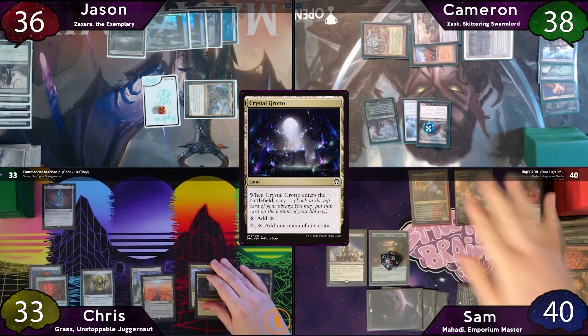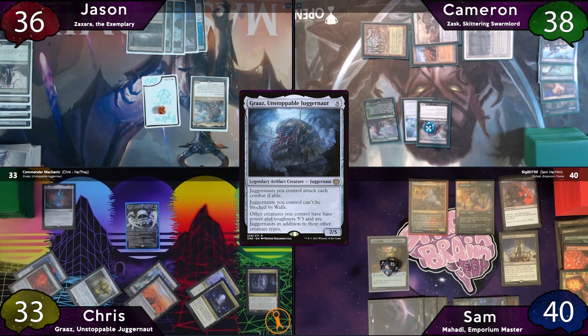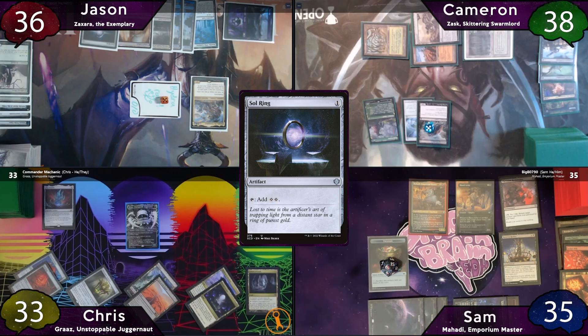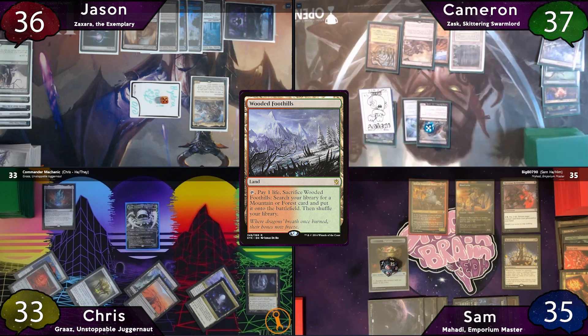Chris starts by playing Crystal Grotto, leaving the top card on top. He then taps for 10 mana and recasts Graaz. The turn passes to Jason, who moves to combat and swings for 5 at Sam, who takes it. Post-combat, Jason plays Cabal Coffers, casts Sol Ring, and passes to Cameron, who plays Wooded Foothills for a bug, then fetches with it for an untapped Overgrown Tomb, netting another bug.